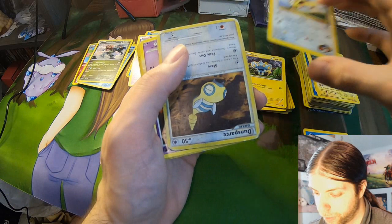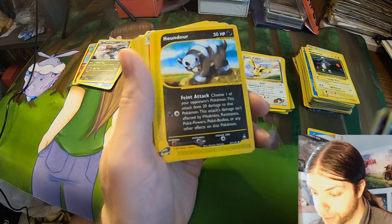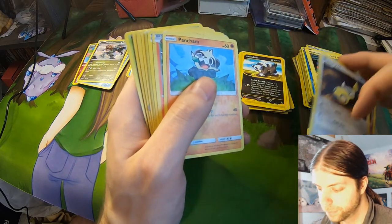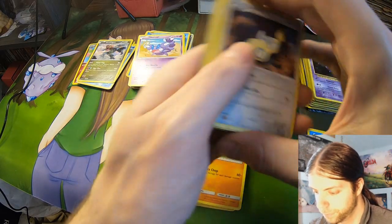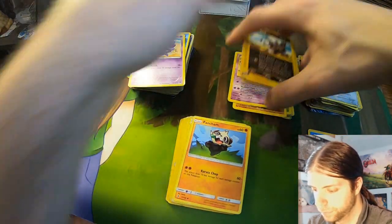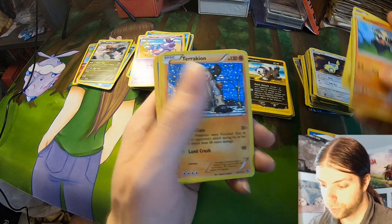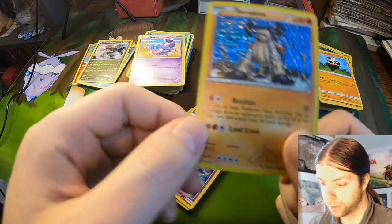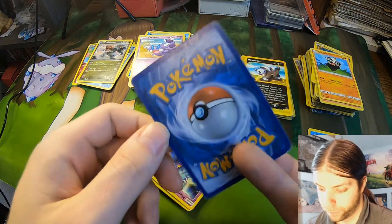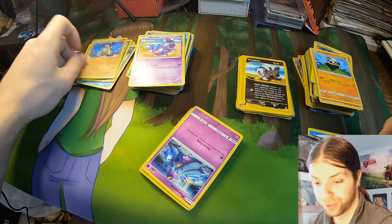We got a gem card — Togepidgey, nice — and Dunsparce. Misdreavus, Houndour — E-Reader Houndour, that is cool. Fennekin, Chinchou, Terrakion — look at that, that's gotta be rare. That's actually good condition too. I don't know if this particular card has much value, but if it does, this is the best looking conditioned one so far — that's very nice.